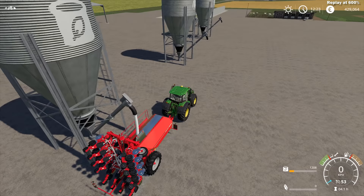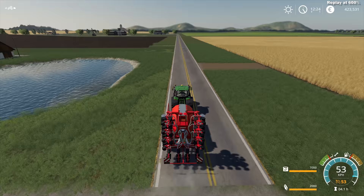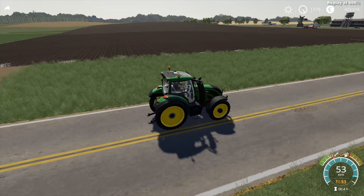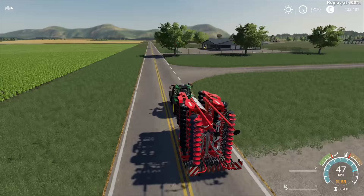We will use the seed and fertilizer stations, which are very handy. I remember when FS17 came out, we didn't have these stations — the only way to get your seed and fertilizer was by buying pellets. But thankfully we had mods back then, and now we have the stations built in for FS19.